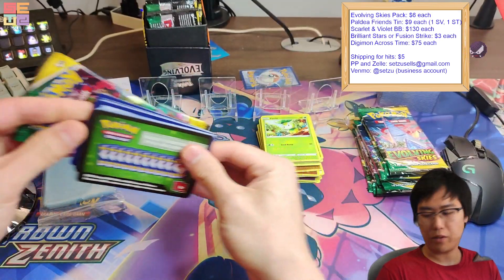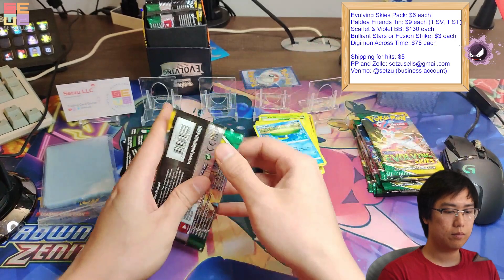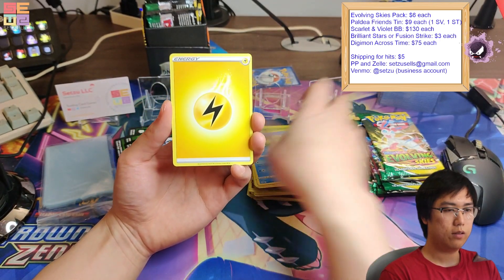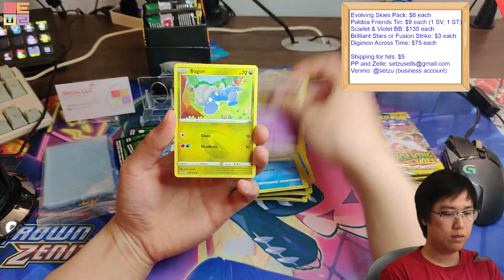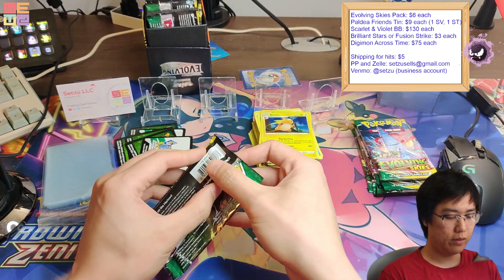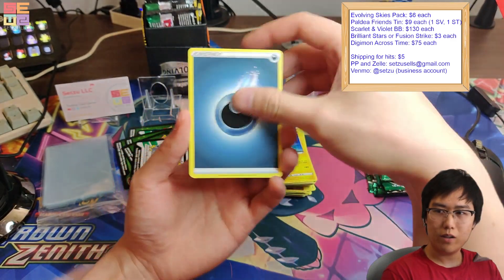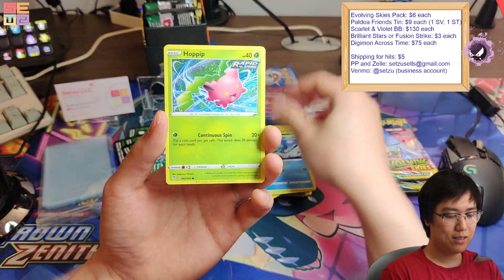We hit nothing — we need to give you some packs, something. We should be up to at least two hits right now. Another Raichu hollow — stop giving us hollows. You know what, if it's an Umbreon we're okay with getting all hollows and just one Umbreon VMAX alternate art.